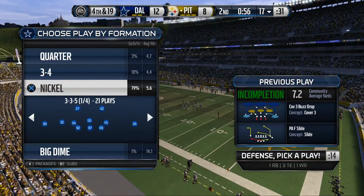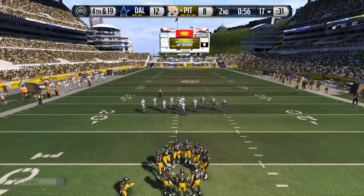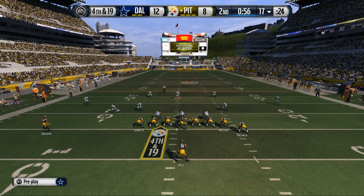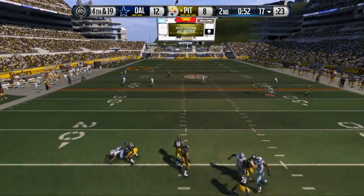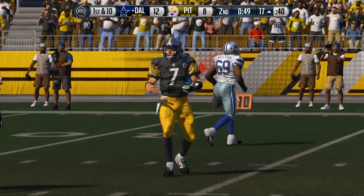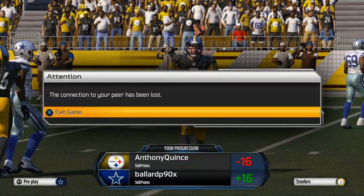He decides to go for it. We come out in cover three — staying over the top, staying back, not falling for any play action. We get a post route but knock it down, despite some lag issues. We've got the ball. Unfortunately our opponent has gone ahead and quit the game.